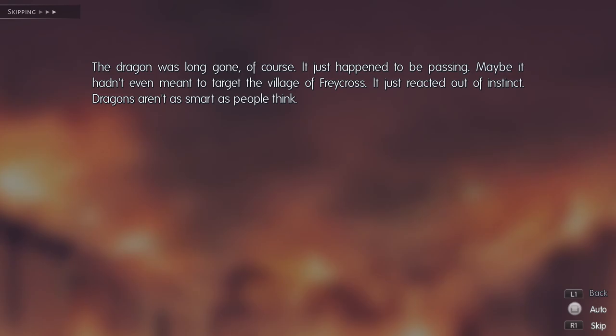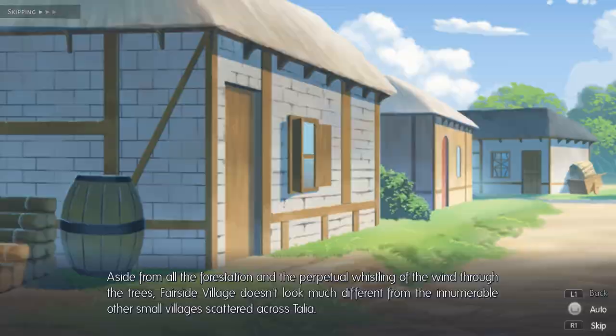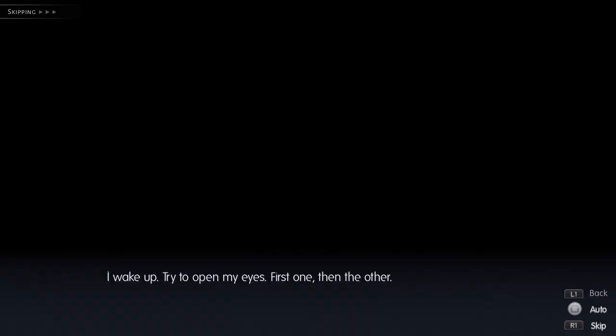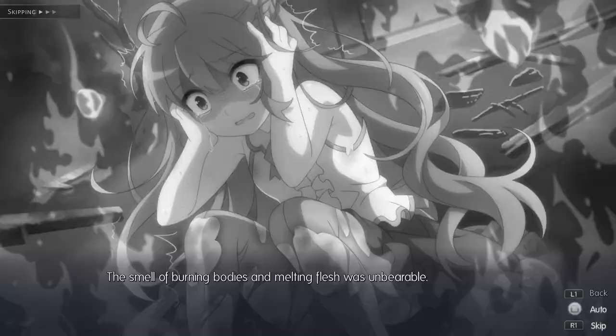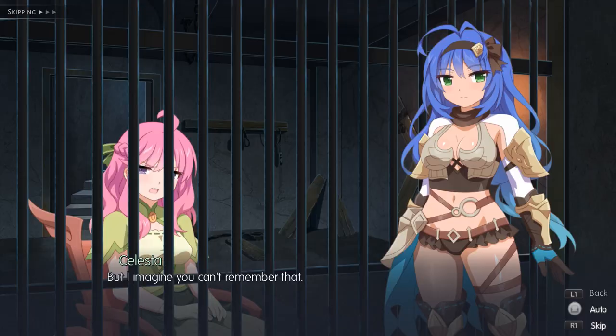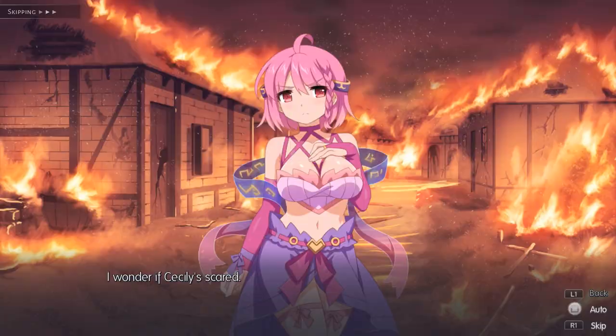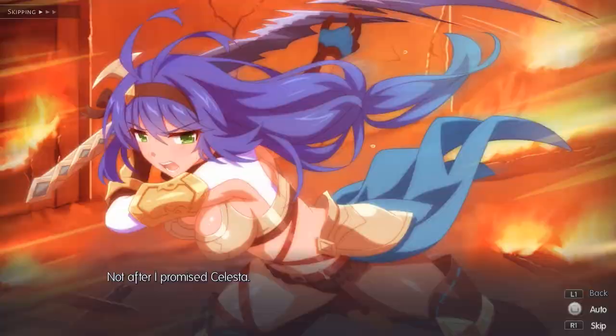While we're mentioning these story narrative games, we might as well mention Legends of Talia, developed by Winged Cloud. It's very much the same as Autumn's Journey — you skip the text and wait for the end, and Bob's your uncle, it's Platinum time. There are no decisions to make in this game, so you literally just have to sit and wait. Legends of Talia is £2.99 in the PlayStation Store and will only take you around 10 minutes to Platinum.